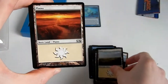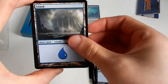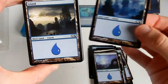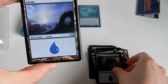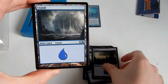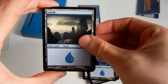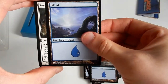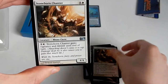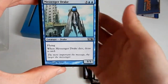I'm going to quickly go through the plains because we've seen the artworks before. Island — because it's a blue-white deck of course. That one — Noah Bradley, good on you, nice artwork. More islands on the way. Stonehorn Chanter — for five and a white, it's a 4/4 creature. Next we have Messenger Drake for three and two blue, it's a 3/3 creature with flying. When Messenger Drake dies, draw a card.